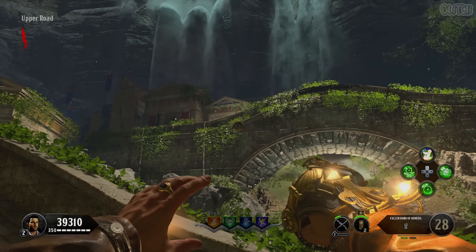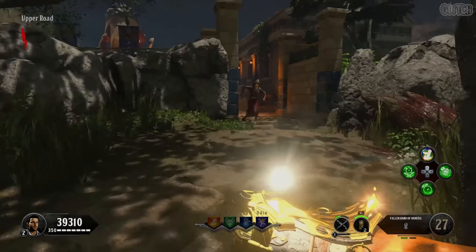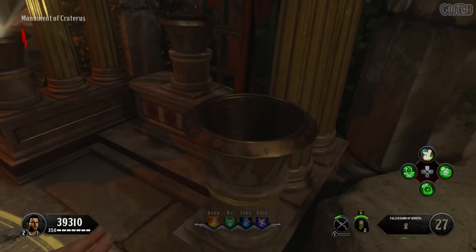The second mirror is on the bridge outside the upper road area. Shoot the mirror from the bridge, melee the bowl, and then make your way to the shrine. This one is pretty close so you should be able to get there in time if you cut through the amphitheater area.